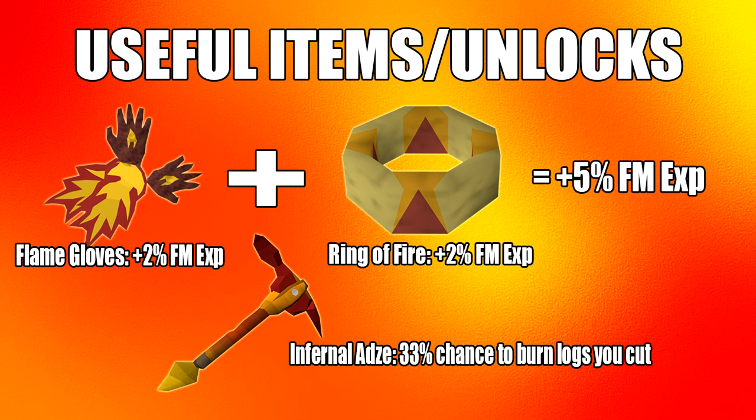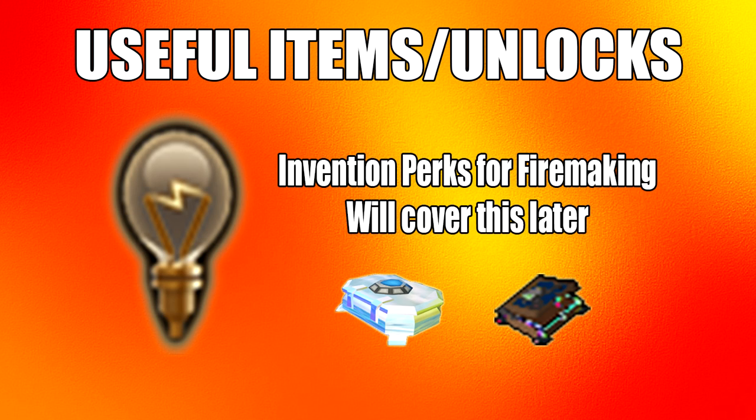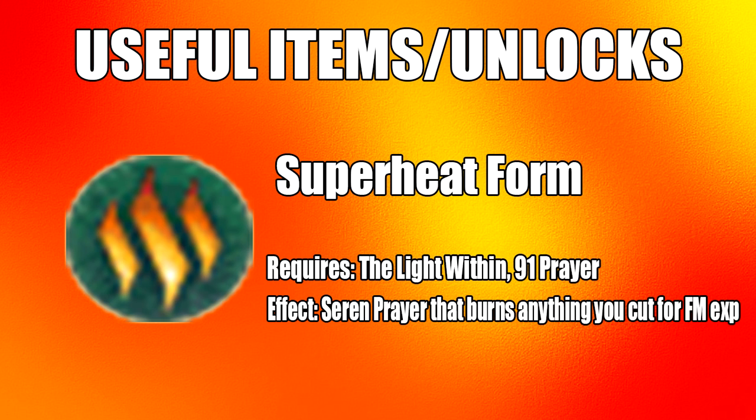Then there's the infernal adze. It's not really useful in today's game but it still serves as a dragon hatchet, and there's a 33% chance of burning a log when you're cutting. The next useful item is the invention perks, which I'll get into later.